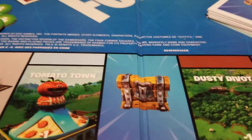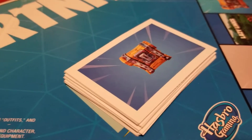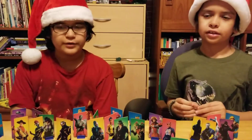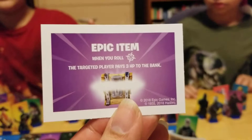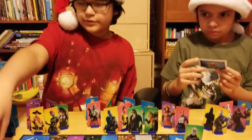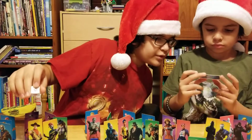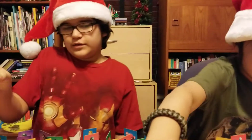And there are spaces that are — a chest. And there are cards for that? Yeah. Under them, if you flip them over, there are different items. For instance, boom — a chest. It says right here that when you roll this on the die, the current player pays three HP to the bank.